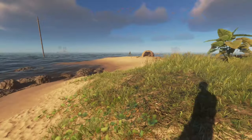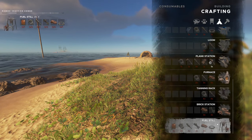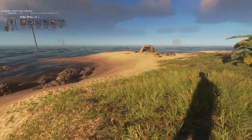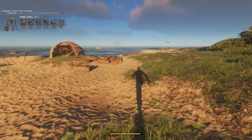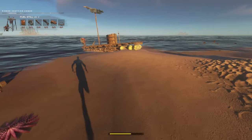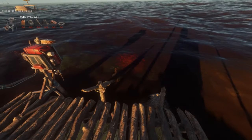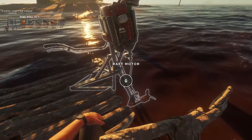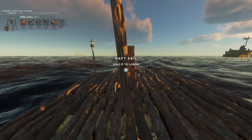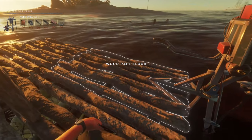Now I need to go find potatoes, because I need to make quite a few things. Starting with a fuel still — I need to make one of those bad. We could also make our raft a little bit bigger. All these waves look wild — why are these waves so big today? The waves are massive right now, bumping into rocks and stuff.